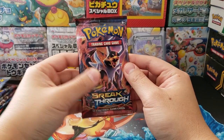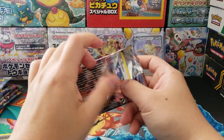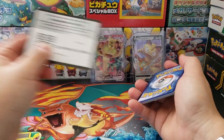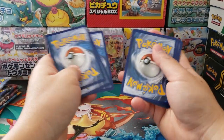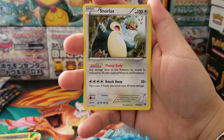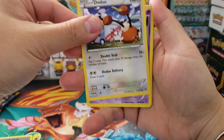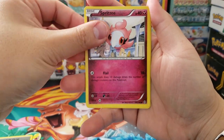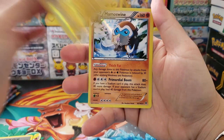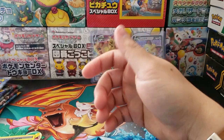Now let's move on to XY Breakthrough. The XY Break era was really weird because all the sets had the word Break in the name, so I didn't really enjoy that. They could have come up with some better names for the XY Break sets. We got Vanillish, Snorlax, Scatterbug, Doduo, Gastly, Spritzee, Cacnea, Snover, Magnemite, Holographic Reverse, and in the back Mamoswine as our Holographic Rare.